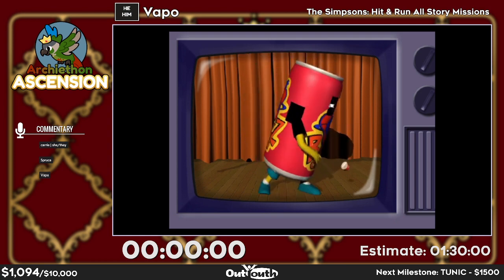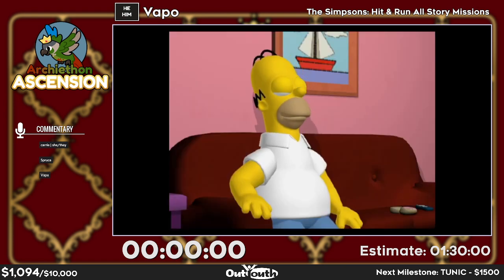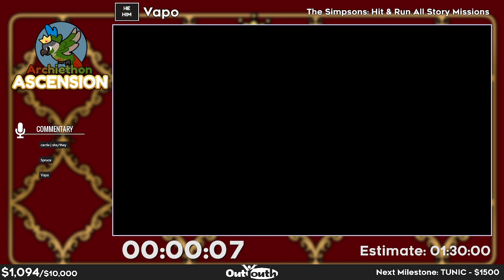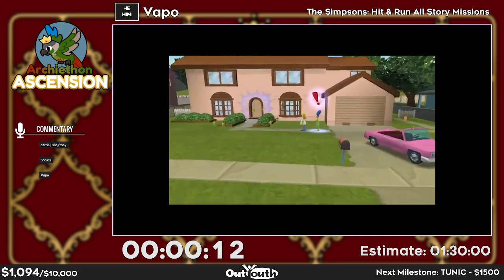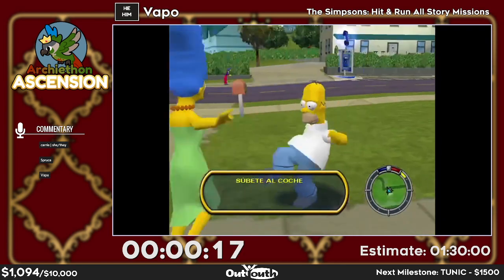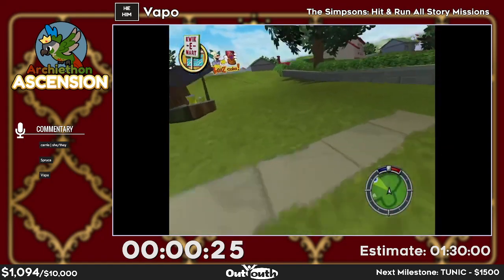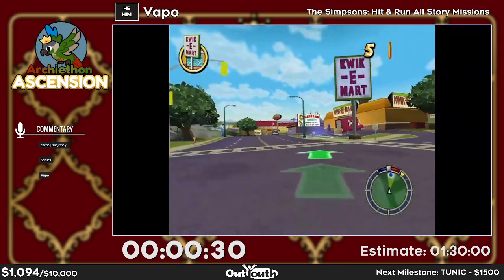The general structure of the run is there are 50 story missions throughout — well, 50 is debatable. One basic piece of tech you'll see immediately is I jump on my car whenever I enter it. This basically skips the animation of Homer opening the door and getting inside, so unless you're directly next to the car and the door's already open, it saves time every time.